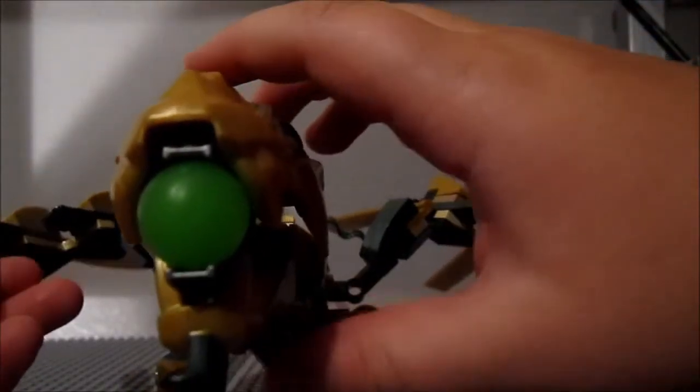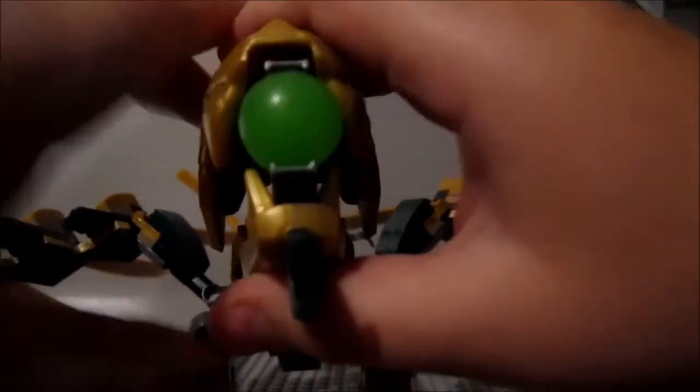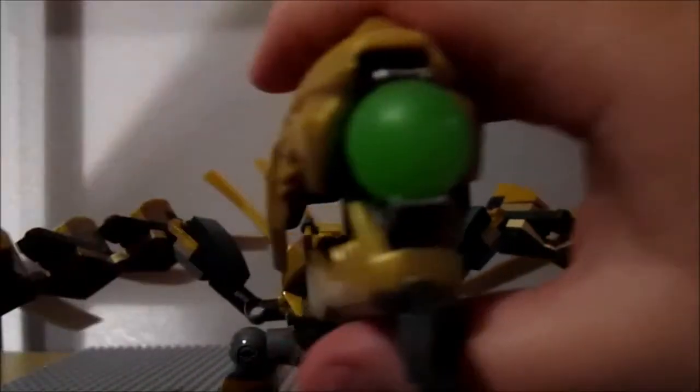Every dragon you get in Ninjago has this little launcher thing, and I'm sure most of you know what it does. He has the little orb that you shoot at his mouth. That's pretty cool.